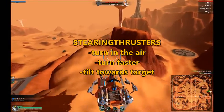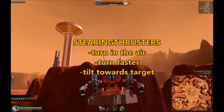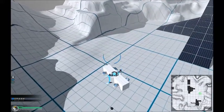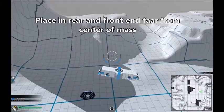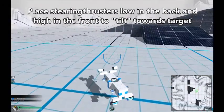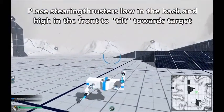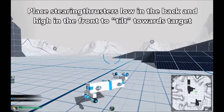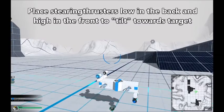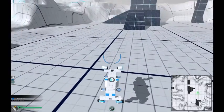Let's start with steering thrusters. They make you turn quicker and also help you maneuver while in the air, and the placement of these is actually also important. They won't be of any use if they're too close to the center of mass, so you want them in the front and rear end of your robot. You can also make your robot tilt in the direction you're moving — notice how it tilts with the turns or sways back and forth. You do this by placing the back thrusters below the center of mass and the front ones above. The idea is that you will have better gun clearance with top mounted guns if you steer towards your target, though the effect is quite small.